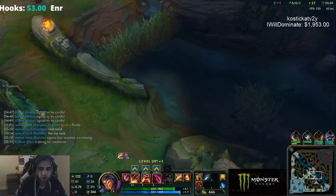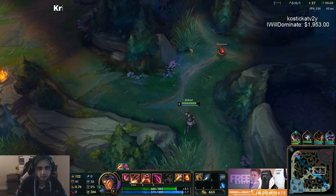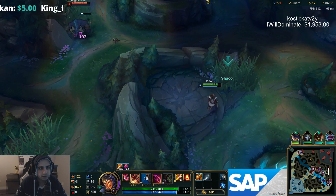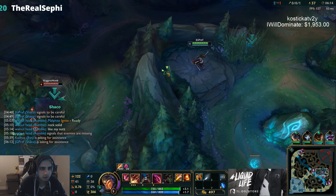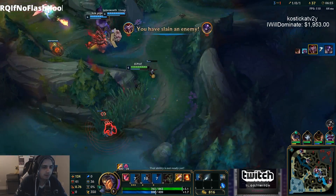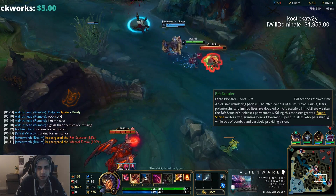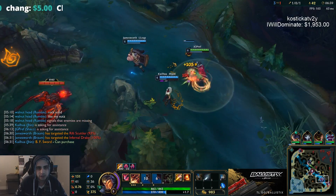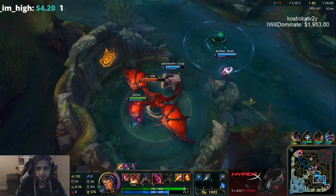Bot crab is up next. I have nothing to do right now so I'm gonna start gaining control around the crab. I should have dropped my pink there. Got his bone plating. Get that kill quick — committed with our ult. We can get the crab here. I don't think we should do the infernal, it's not the best play — it's a little bit risky. You know what, let's just do it anyway.